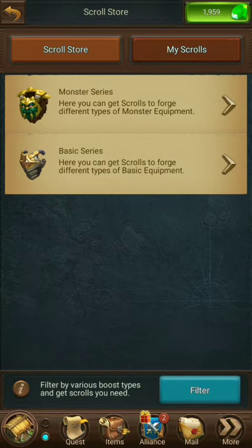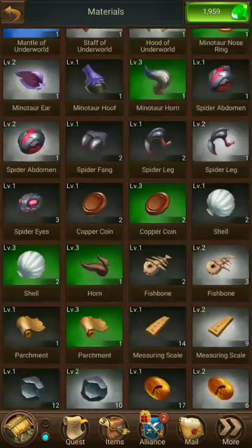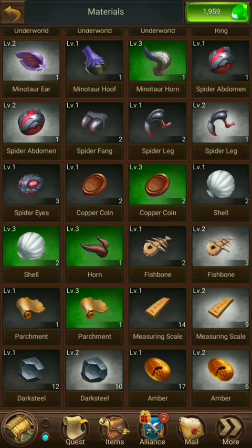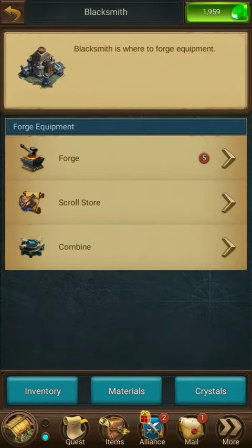Here you can view all your materials and track what you need. For each material — for example, the minotaur ear — I have one at Level 2. You just need four of them to combine to bring them to the next level. So if I get four of those Level 2 minotaur ears, I can combine them into a Level 3. That's why it's important to combine. The same thing applies to your crystals — you can view and manage your crystals the same way.